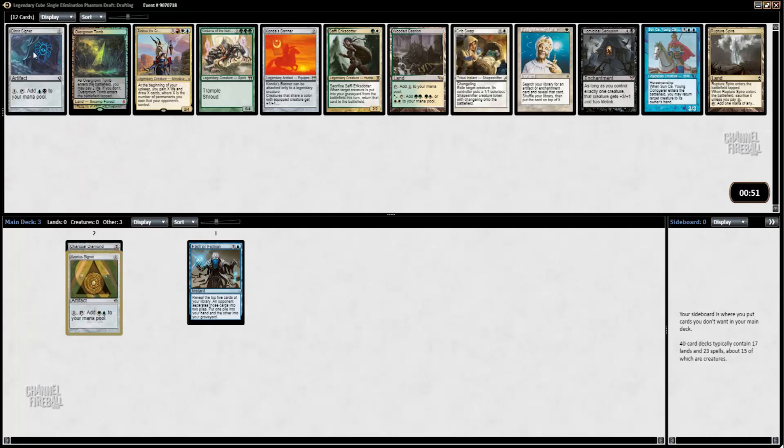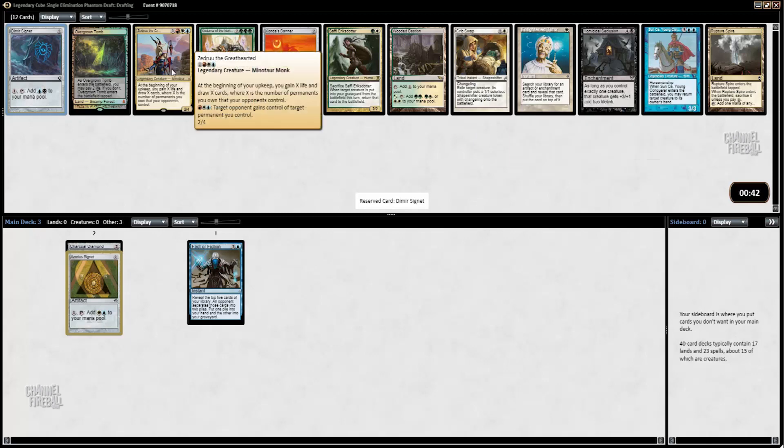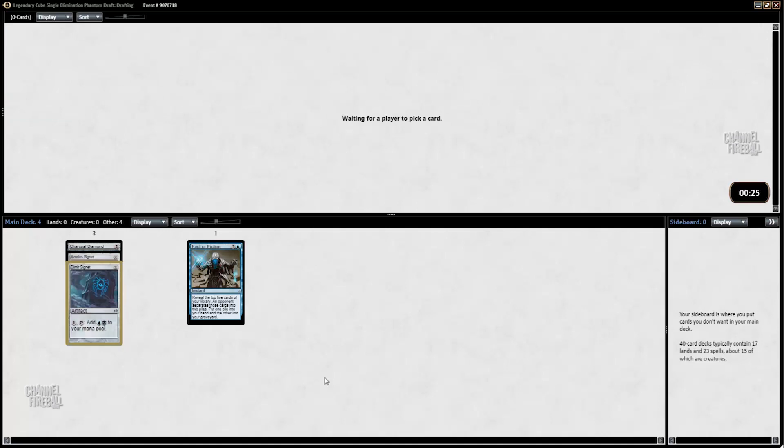Here once again, another blue Signet. Homicidal Seclusion is meh. Crib Swap is okay as a removal spell. Sunsea is actually pretty strong — it's a 5-mana 3/3 with horsemanship. When it comes into play you can return target creature to its owner's hand. But I do value the mana rocks pretty highly, especially the blue ones. The blue ones are very, very strong.